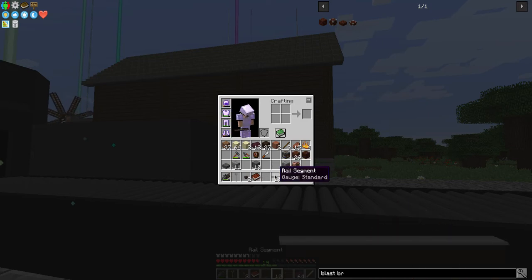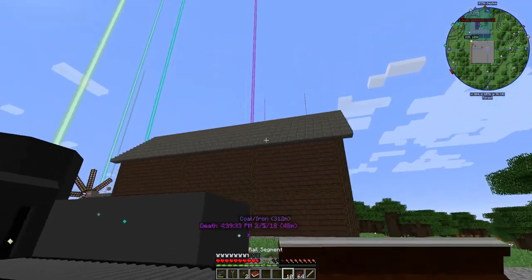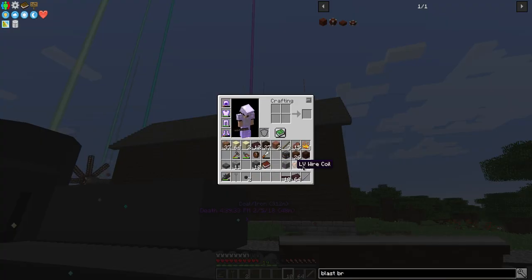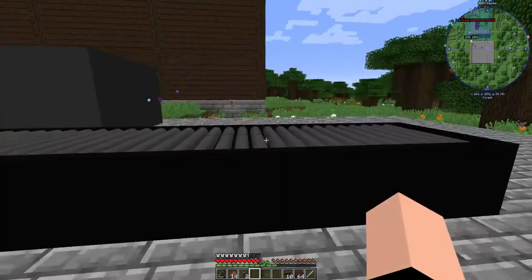Rail segments are the final product here. These are actually pulled right off of the model, which is pretty cool. So if you retexture the rail, you get a slightly different end product. Let me eat something before I starve, and we'll move on to the next segment.